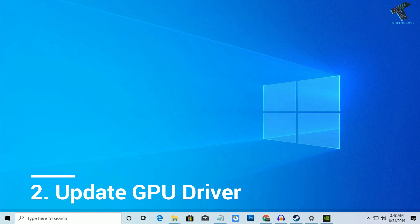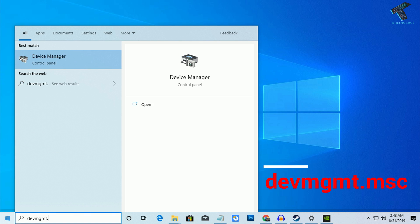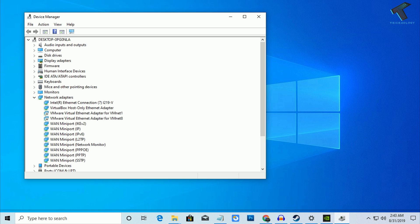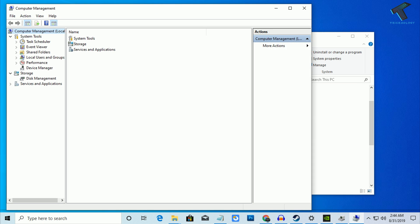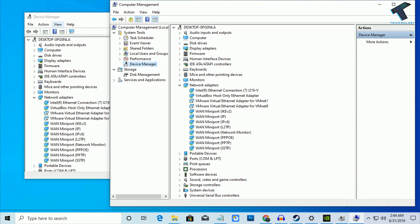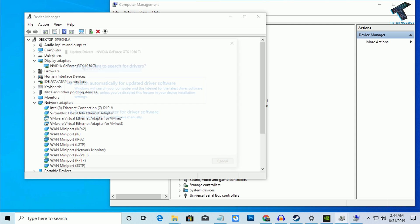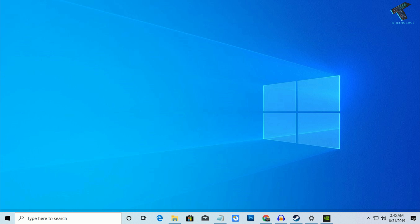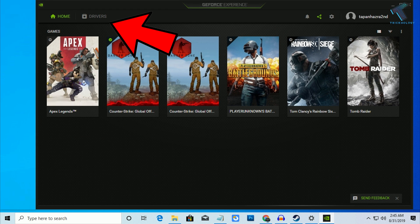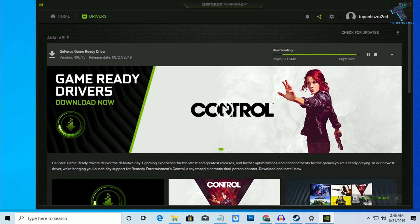Number 2 is update your GPU driver. Go to your Start menu and type devmgmt.msc, then click on the Microsoft console to open Device Manager. You can also get there by right-clicking on This PC and clicking Manage, then selecting Device Manager. Expand Display Adapters, right-click your GPU, and click Update Driver. Then click Search Automatically for updated driver software. You can also update your driver from GeForce Experience — open it, click on Drivers, and download and install the latest available driver.